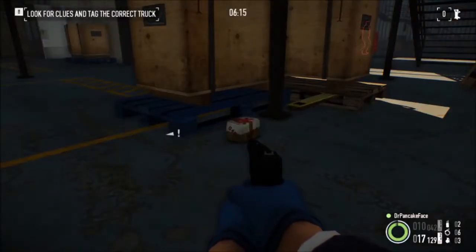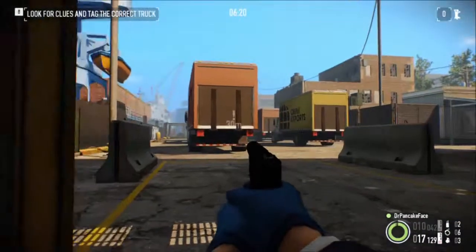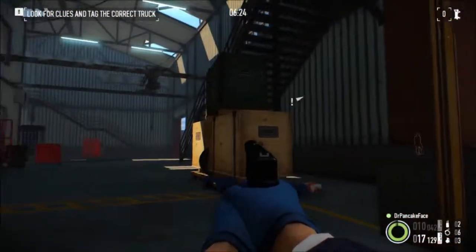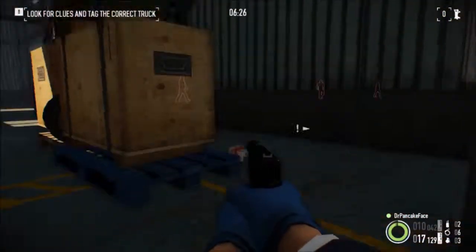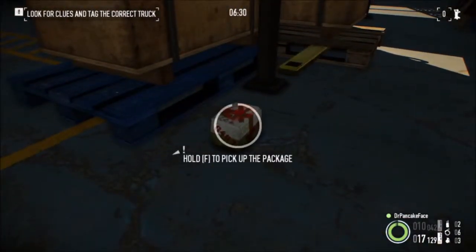For package number 12, we are inside the second building on the ground floor. You can see the trucks right there and the ship. Right inside here, behind these boxes underneath the stairs, is package number 12.